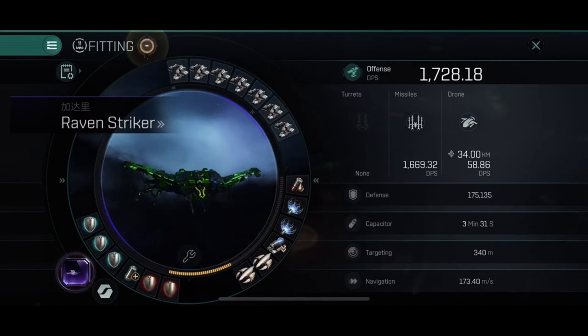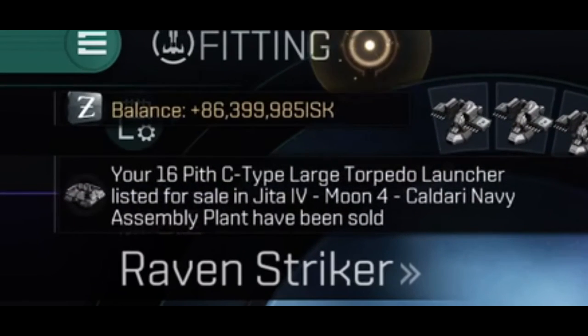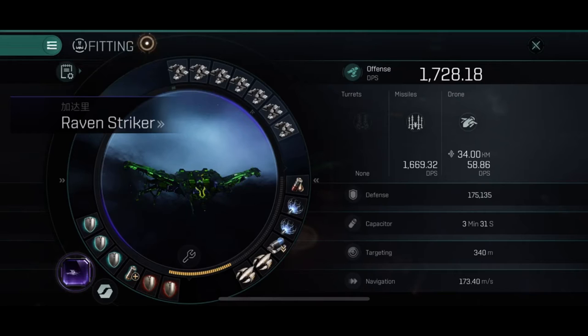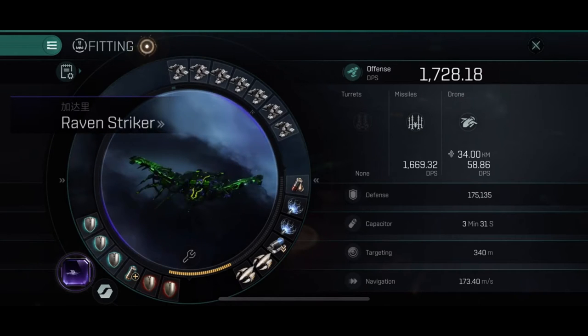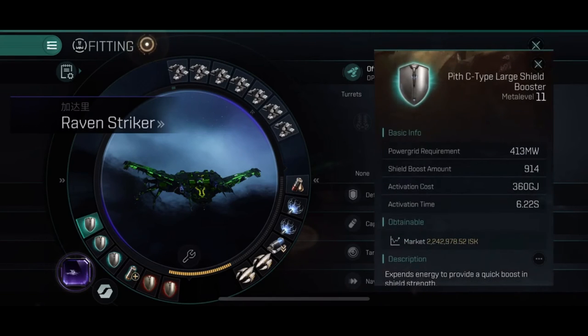Since I might never be in range for a scrambler, that's why I use a disruptor here. I've got a NAS — it helps you tank a little bit longer. It's not necessarily mandatory in this fit; you could have a scrambler here instead — it's all up to you. I've got some drones, though they don't matter much in this fitting either.